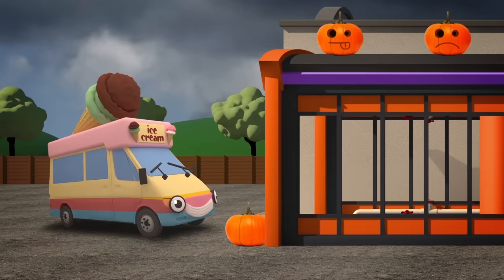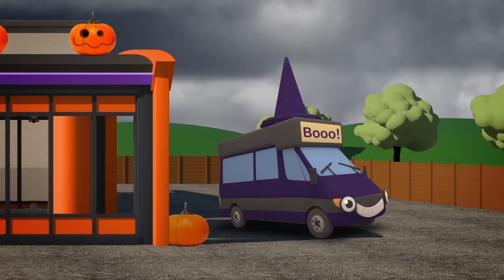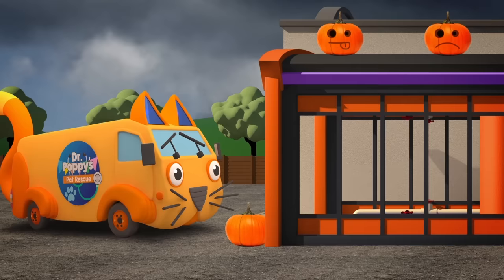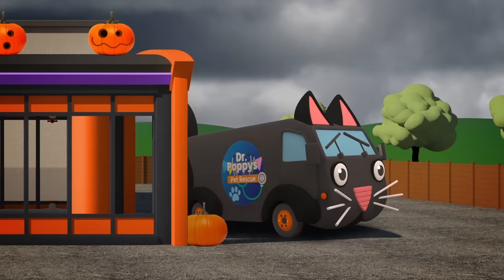First is Vicky the Ice Cream Van! Let's hope there is no hitch! Her ice cream cone becomes a hat — she's now a brilliant witch! Andy the Animal Ambulance is next in after that. A quick spray paint and then he makes the perfect witch's cat!